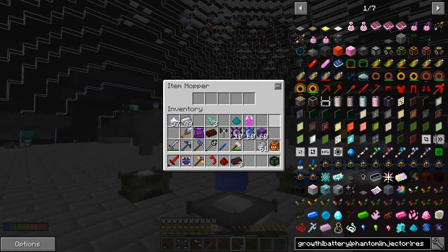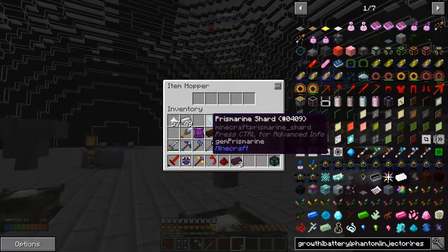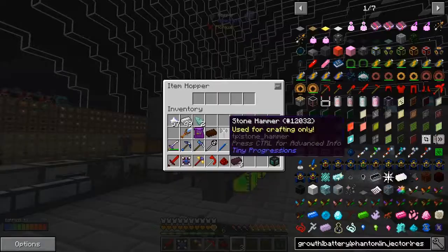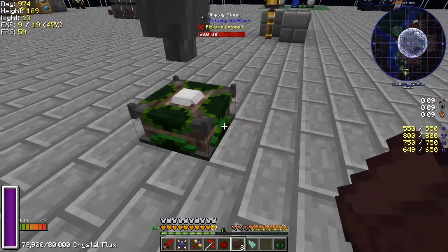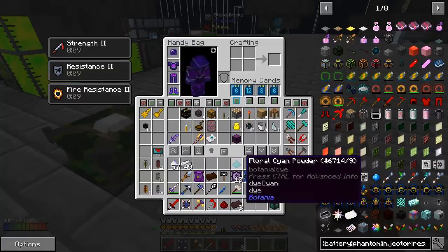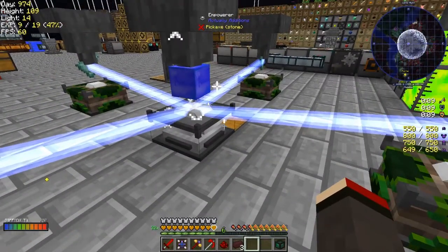And the other one to do is the palis crystal. Let's do this one as well — it needs three prismarine shards. I could actually do it this way of course — I'm only making one, makes sense to do it this way. The last bit was the dye. Since you can do it in the inventory, that actually works too. Good.